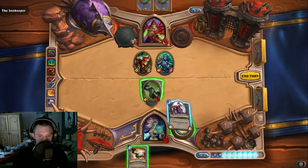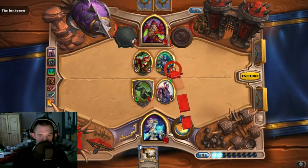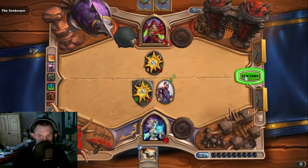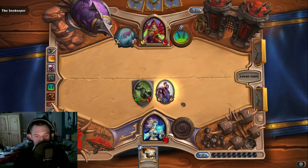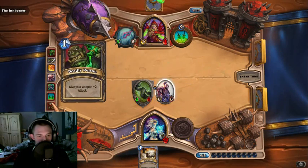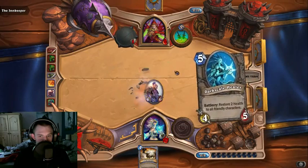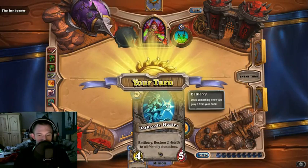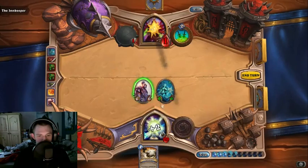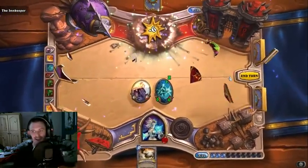We can polymorph that — no problem — and use our hero power to destroy it, one shot. My minion — that's actually really good. I don't mind doing that at all. Then attack with that. This game should be quite easy to win. Did he just literally hand us the game right there? Easy, easy victory.